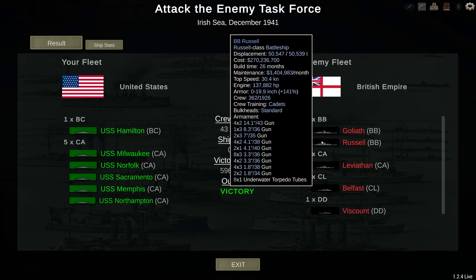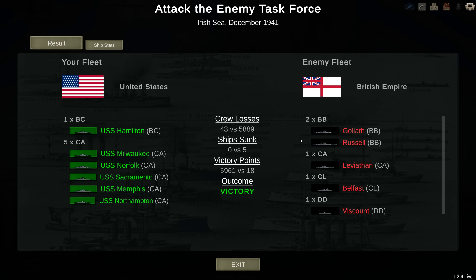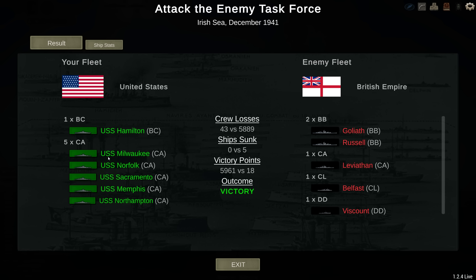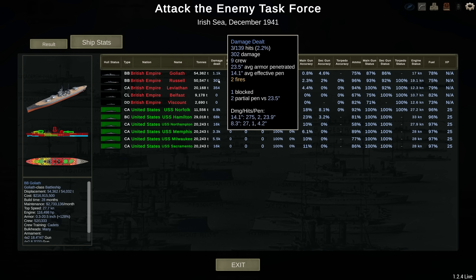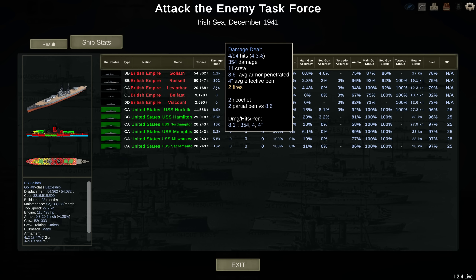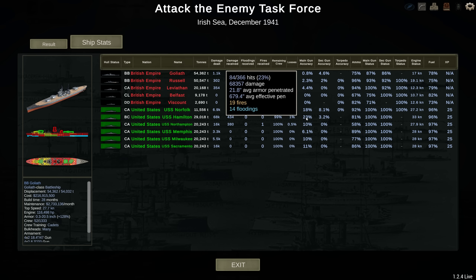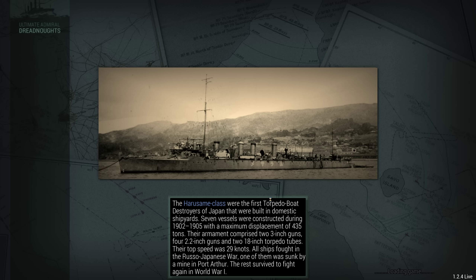Down goes Goliath. If you're the British and you send two battleships — one with 14-inch guns, one with 18-inch guns, with escorts — up against a 12-inch cruiser killer and a heavy cruiser squadron, you would be rather disappointed with that result. Goliath not hitting once with her 18s, just her secondary 8s. Two hits off the 14-inch guns on the Russell, four hits off the 8.1s on the Leviathan, and Belfast and Viscount did nothing. Look at that main gun accuracy difference. That is quite something.